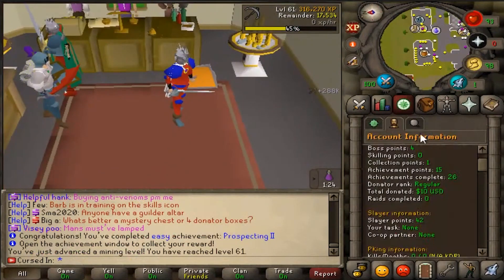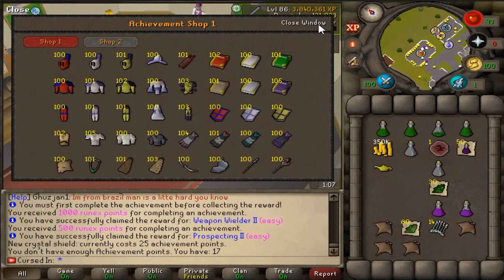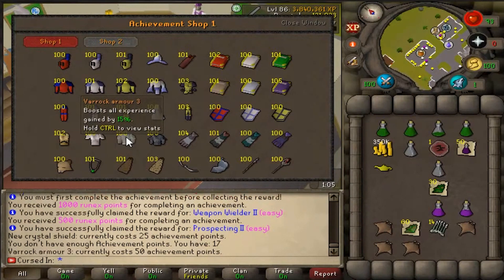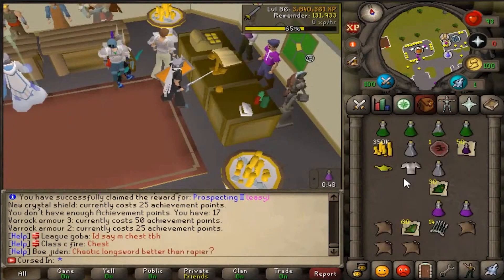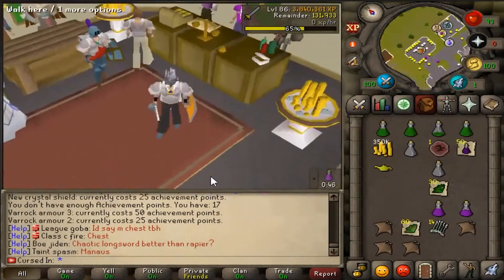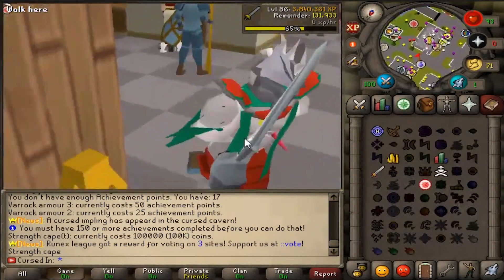I'm going to go mining. Prospecting 2 completed — two achievements claimed. We have 17 achievement points, now 27. Let's buy the Verac Armor 2 and get ourselves that 10% boost. Look at us — we're sexy, we look like a goddamn champion.